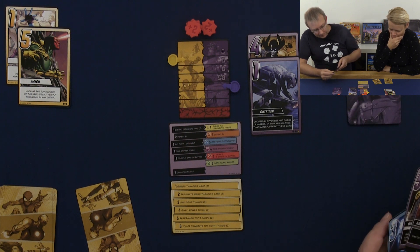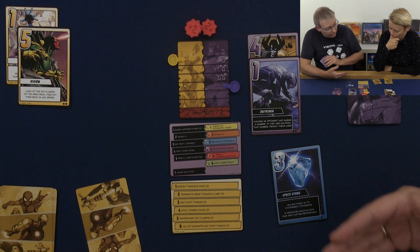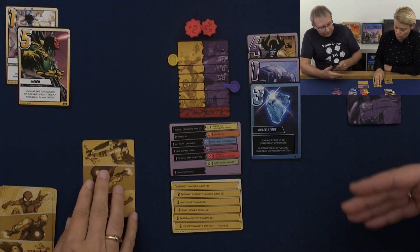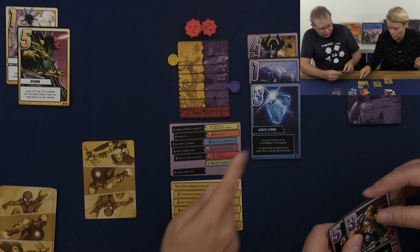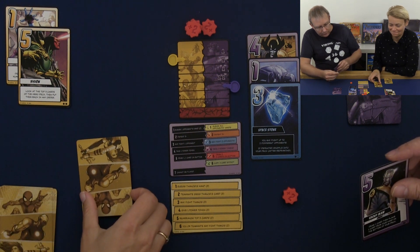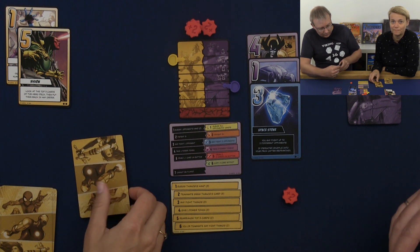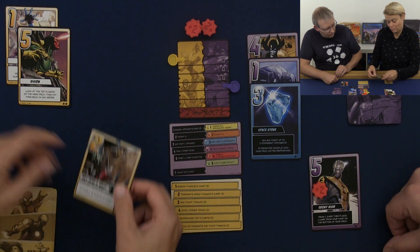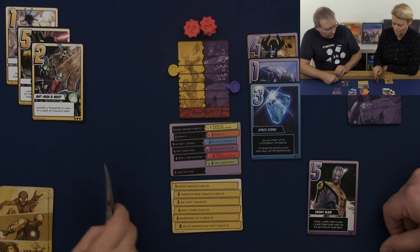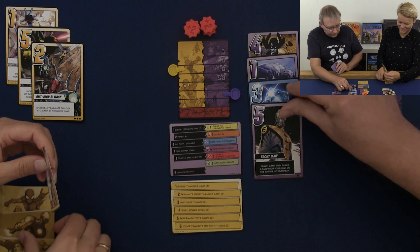Then it's Thanos' turn. He can fight up to 2 opponents and can fight the hero twice — though after losing a fight you draw a new card and then choose whether to fight again. He fights both times using the same card. He has a five, so that's a total of seven — I only have a number two so I lose with that card. I lose one health and draw a new card. Then he fights a second time with the same card, and I lose again.